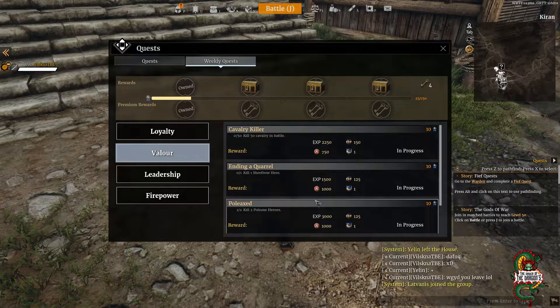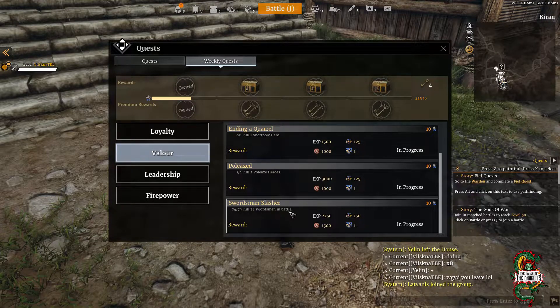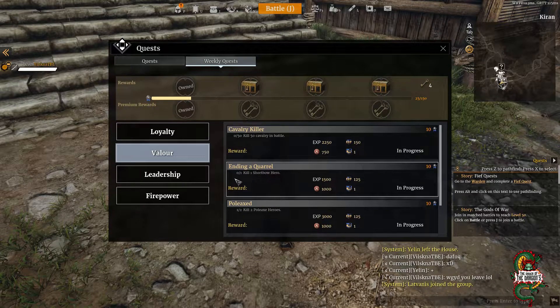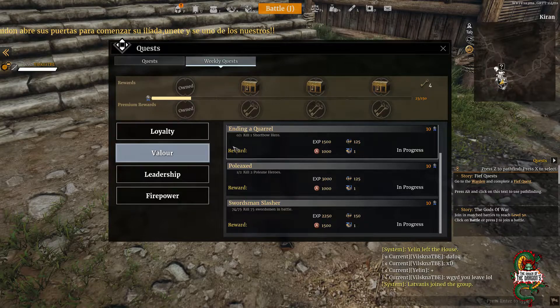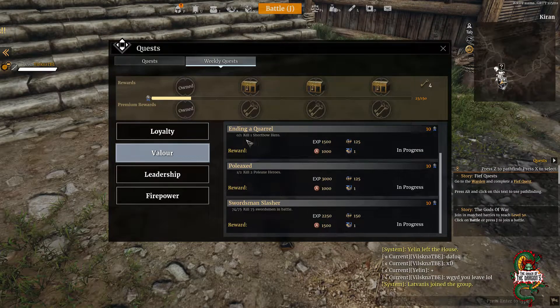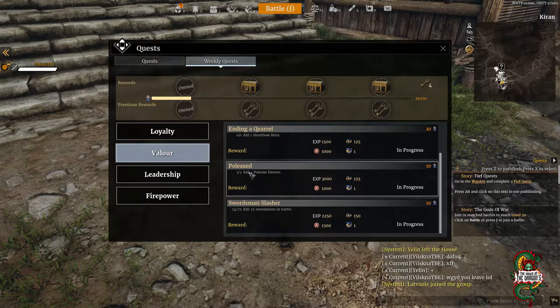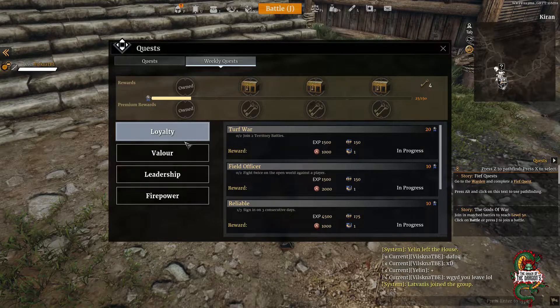For valor quests, you need to kill a certain number of heroes or units in PvP or any battle. For example, 74 out of 75 swordsman kills can be done in PvE battles by focusing on cavalry. You also need to kill specific hero types — like a shortbow hero (female archer player) or a Pollux hero (male) — each killed two times. It's not too difficult; just focus on specific unit types in your battles.